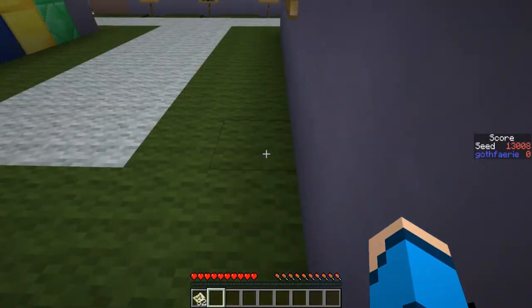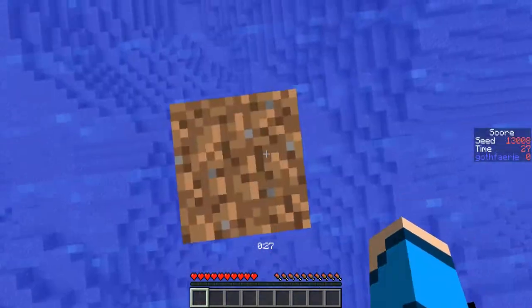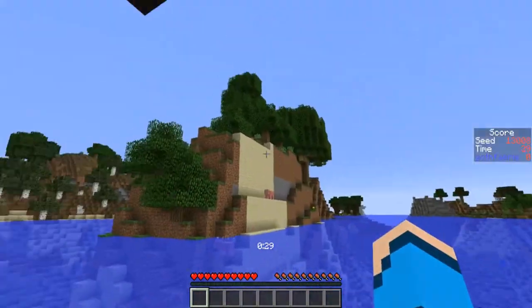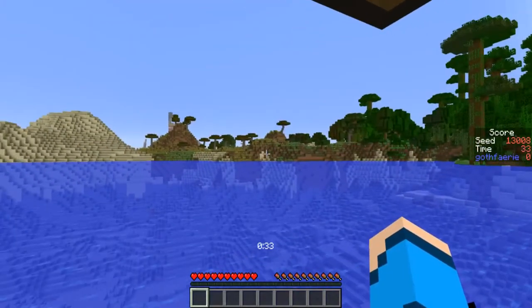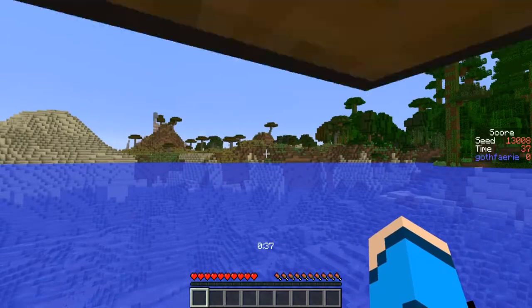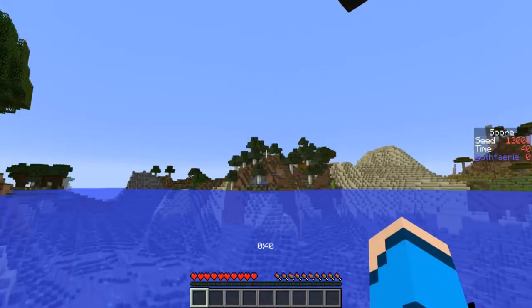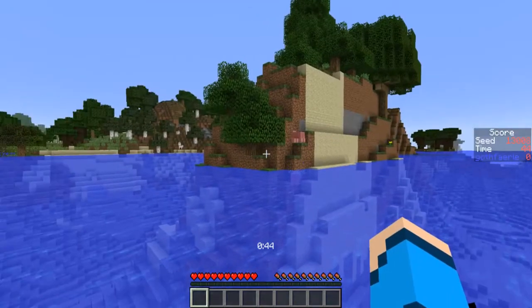The next seed to play blind for Bingo this week is seed 13008, with the card pictured here. The goal is to get five items in a row — column or diagonal — as quickly as possible. This seed starts us off in the ocean. We've got an island over here with some oak trees on it, and behind us we have a jungle and a desert savannah. Inside the desert savannah there was a village rendering just on the edge of my render distance. Over in this direction we have a birch forest, a swamp, and a roofed forest off behind us.